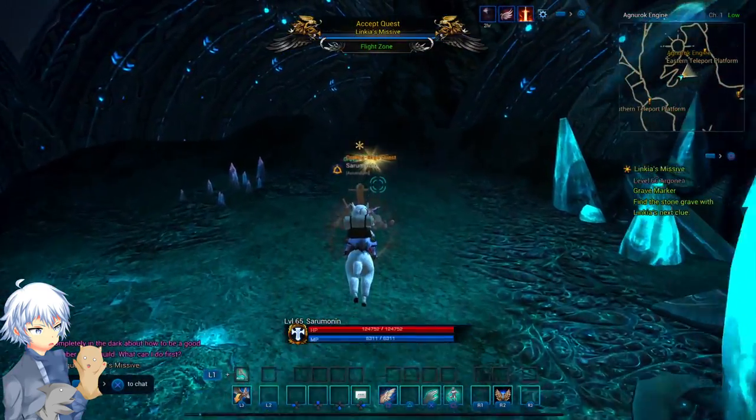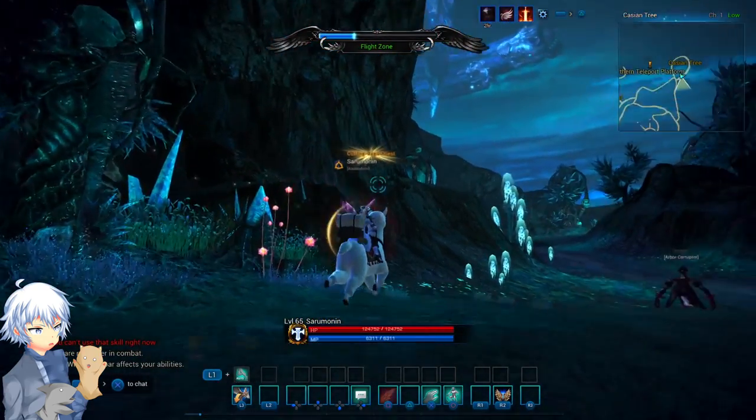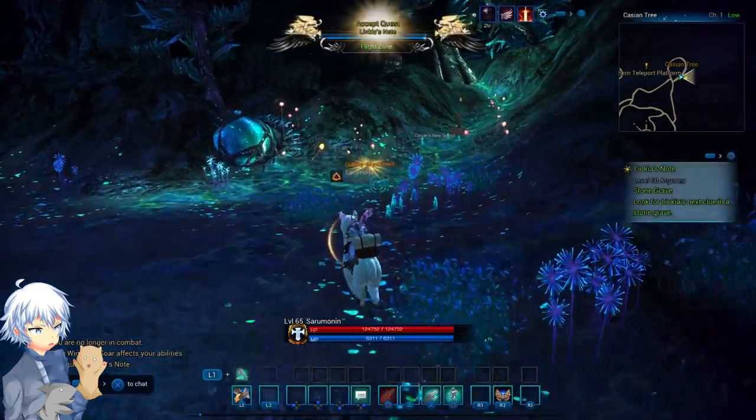Simply go to the top and you'll see a grave over to the side. You'll get a completion icon and just accept it. From there, you'll want to go to the next location. I should warn you that if you don't do it in the pattern I'm doing in this video, you'll get lost and won't be able to progress.